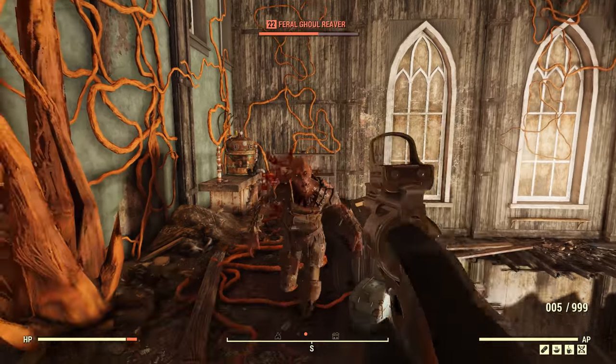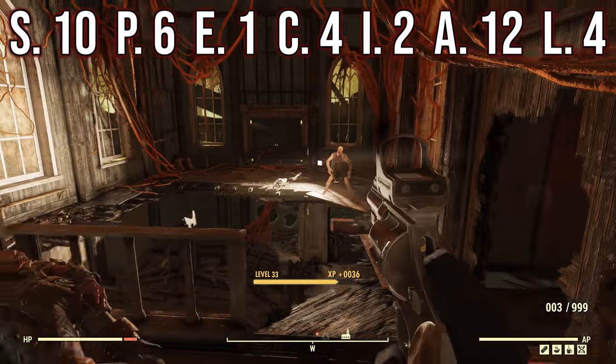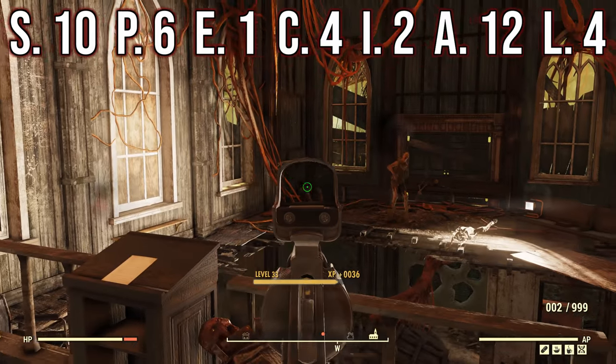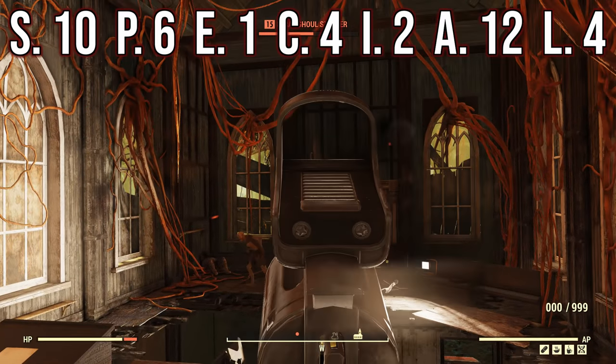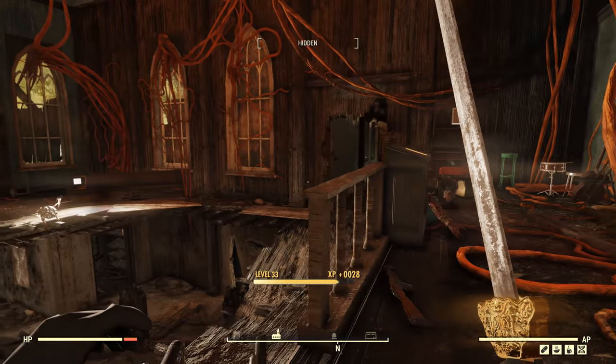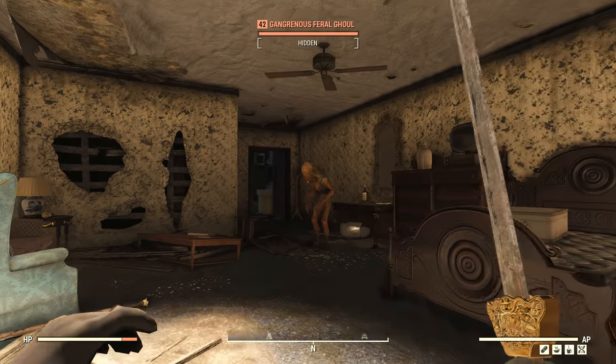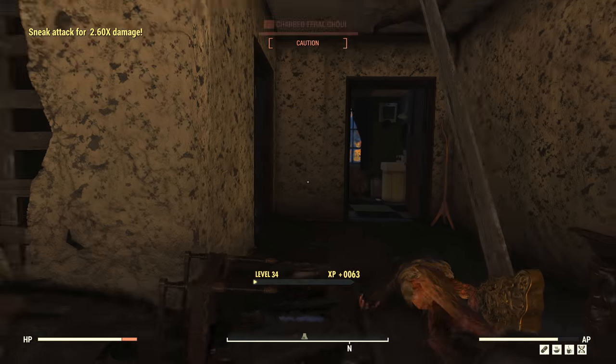The SPECIAL for this character is 10 Strength, 6 Perception, 1 Endurance, 4 Charisma, 2 Intelligence, 12 Agility, and 4 Luck. This is a level 33 build that I've put together. This isn't to say it can't come together a little earlier, or that it won't work past this point. It's merely the stage I got to where I was happy with everything about the build.